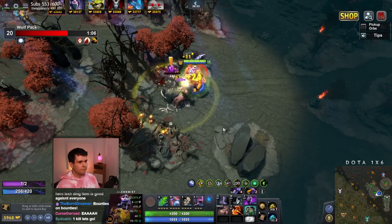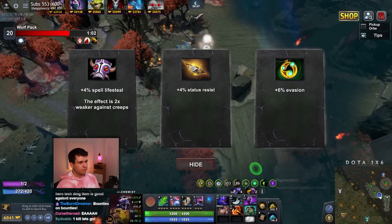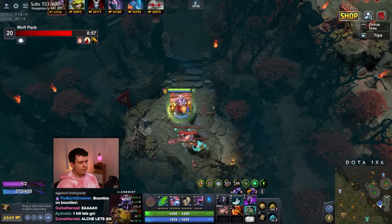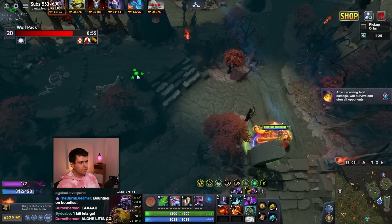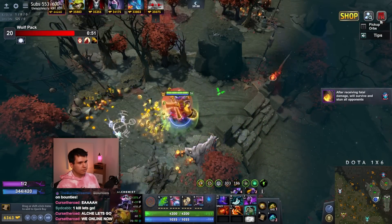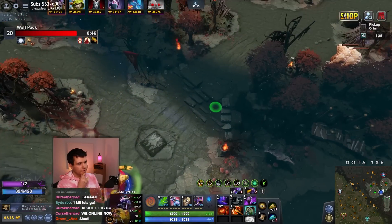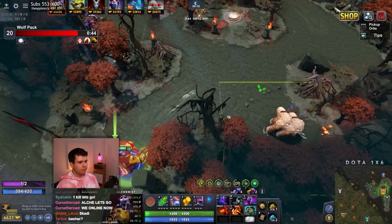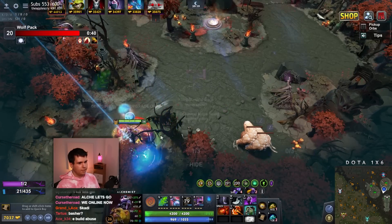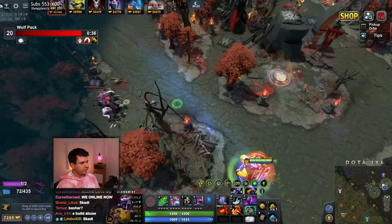We have an inventory spot because of Boots. Against the TA, I need MKB, I'm guessing. I don't know about anybody else. To be honest, we probably want to get rid of the Blink Dagger as well — it was a good item, but at this stage it doesn't really help that much. So I'm thinking MKB and Basher is probably the way to go. We also need more attack speed.